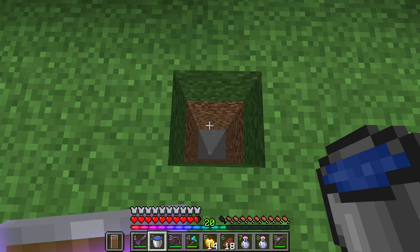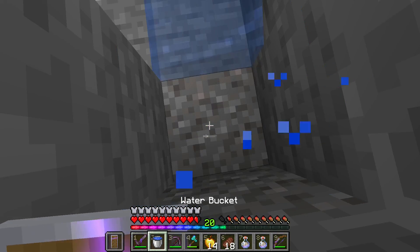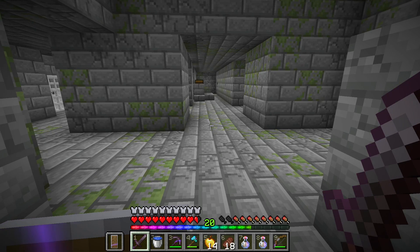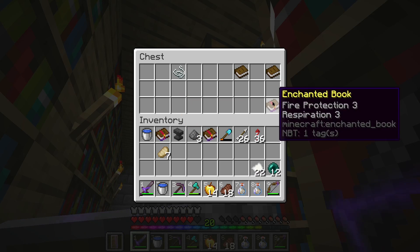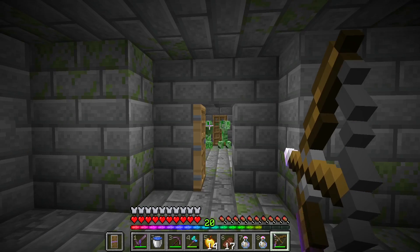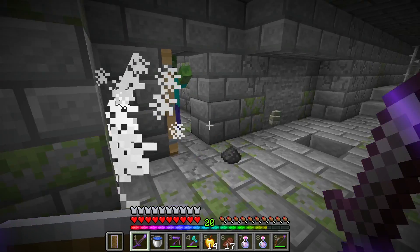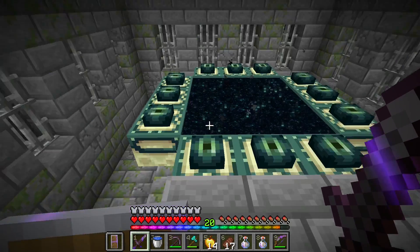Alright, I found the hole that we dug to get into the fortress. Let's carefully get down there. Yes, I actually did it. Alright, I'm in the stronghold. Now if I can just remember which direction the end portal was. Oh, a Luck of the Sea 2 book — I'm definitely going to take that. Oh, Respiration 3 as well, that is amazing. I'm going to kill any and every creeper I come across, if they don't kill me first. I did get at least one piece of gunpowder, and it would seem that we have arrived at the portal room.